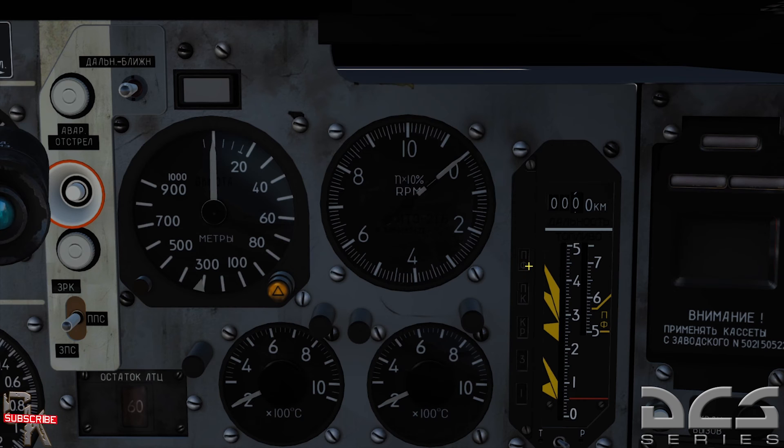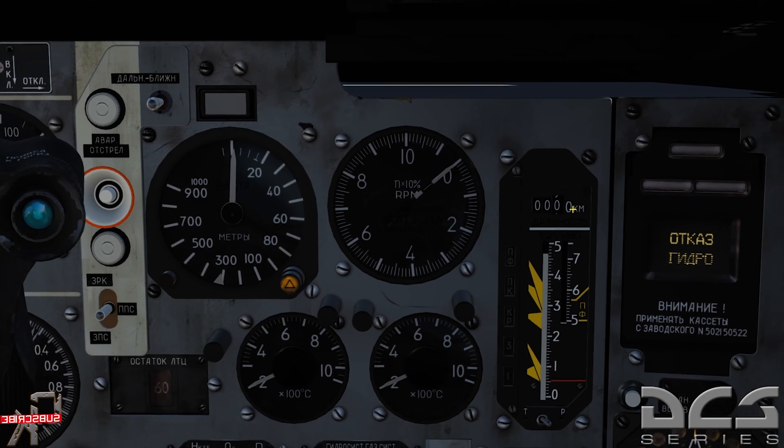Coming down on the fuel gauge, you have your wing tanks as the next one down, then at the far bottom you have tank number one and tank number three, which are the external tanks. You have your bingo fuel line right here. Let me bring up some electrical power - I'll hit Right Shift and L. Now you can see the total fuel quantity on board comes up, and once the engines are running with an actual spool rating, this will also give you an estimated range based on your current fuel, which will adjust based on airspeed.